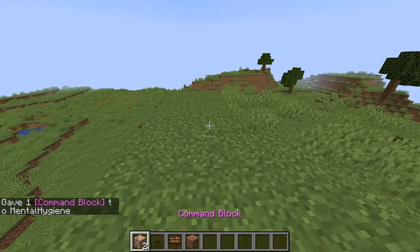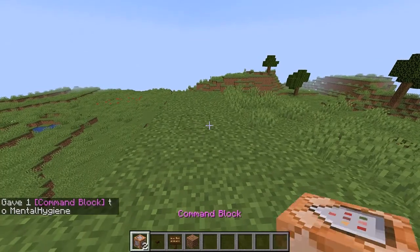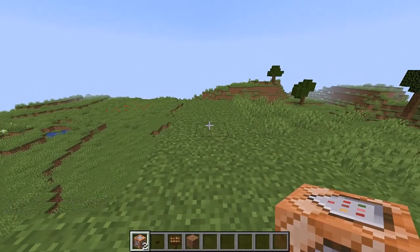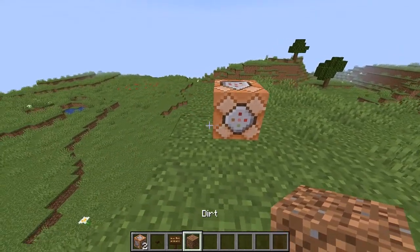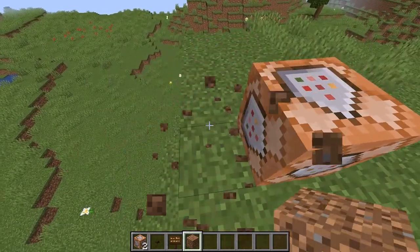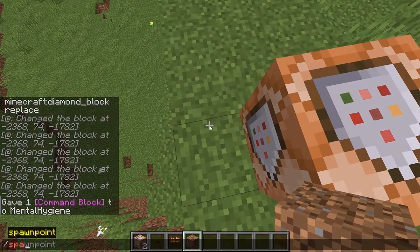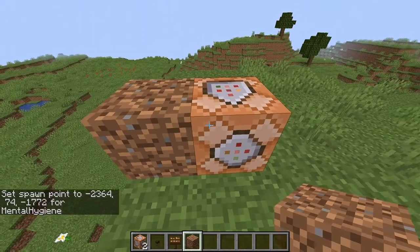And you need to get yourself some sort of power source — a button or a redstone torch. And you're just going to place that down, and I guess I'll show you how I did it with the diamond. Figure out how you want that to be. So I did the spawn point, so it would be just like that, and I just remember it.